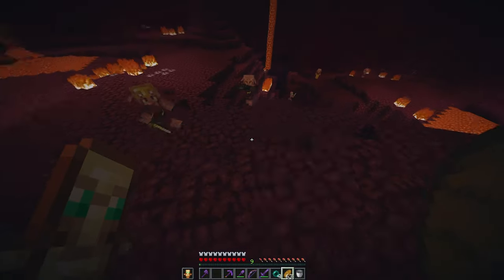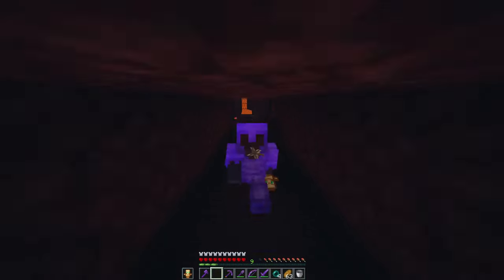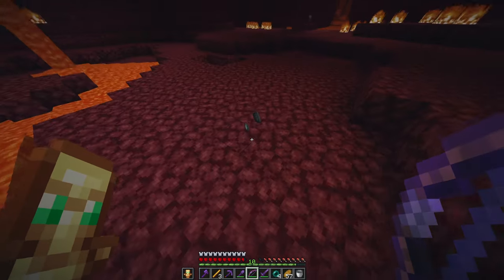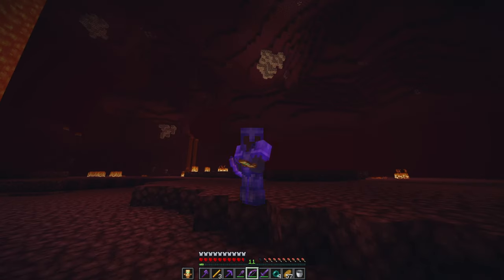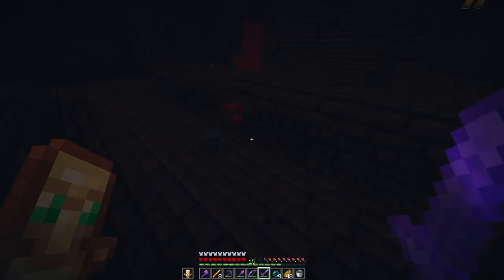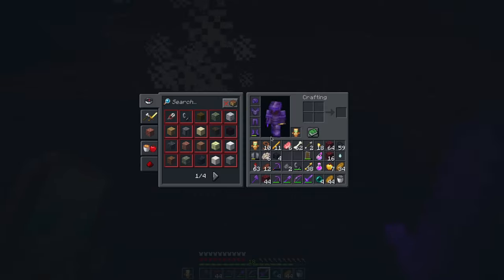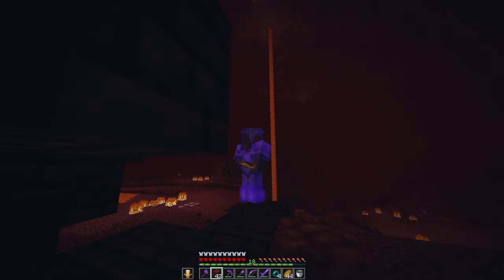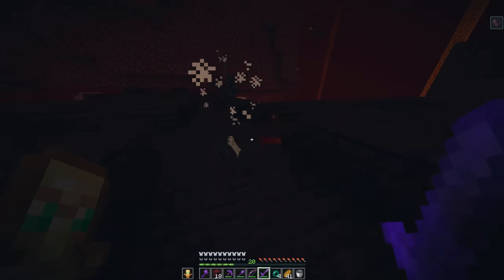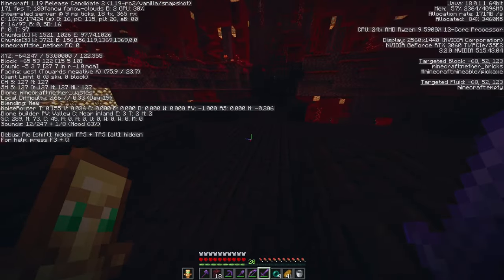On day 16, my inner killer was calling again, so I took my Sharpness 5 netherite axe to the nether and found a whole new fortress, very close to the other. Our first wither skeleton skull — and some ghast tears would be nice. Because not only are we going to defeat the wither, but we're going to defeat the ender dragon at the same time — I just came up with that on the spot but it sounds difficult so let's do it. We got the third skull, a fourth, a fifth, a sixth — what are these drops, Mojang? That diamond mining session was wild but I'm leaving.